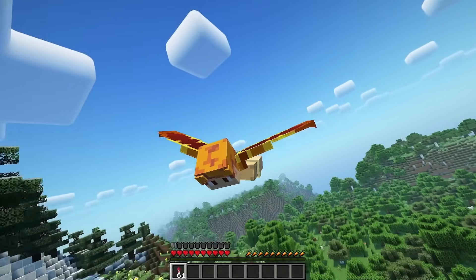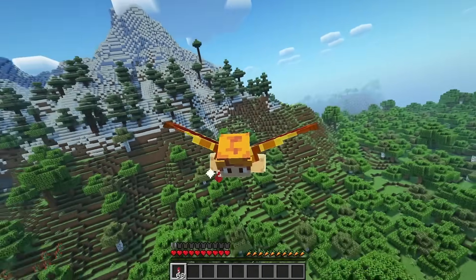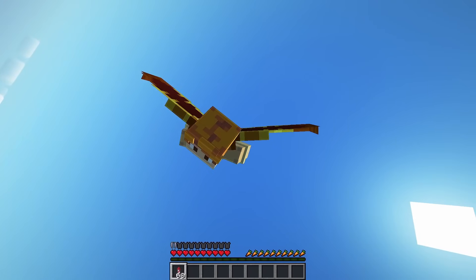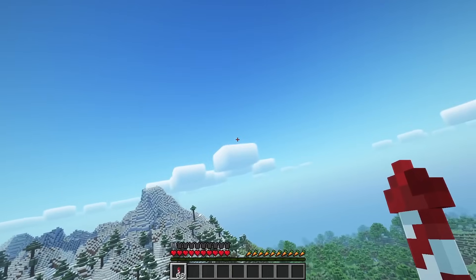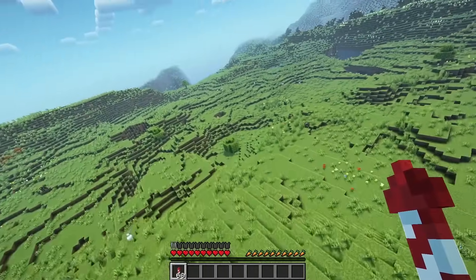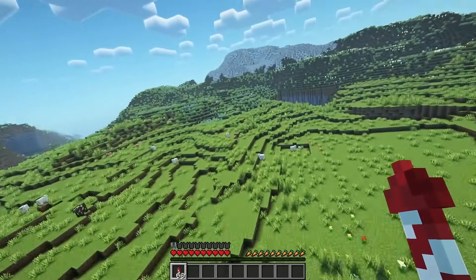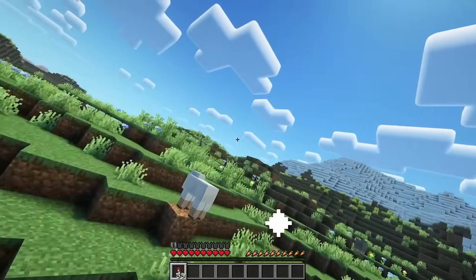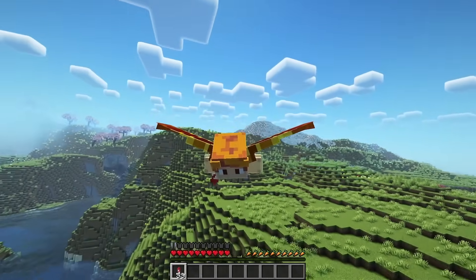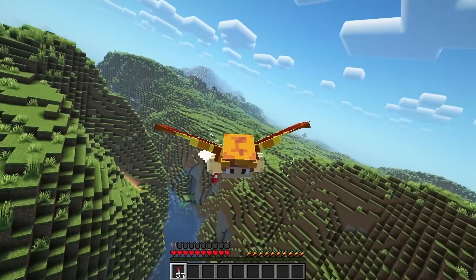Throw on third person and you can see just how good your elytra wings look. Do a Barrel Roll makes using the elytra a lot more fun and a little bit more realistic, allowing you to fly around your world in a completely new way. Both of these elytra mods really enhance the elytra experience, giving you a customized one and making flying that much more fun.